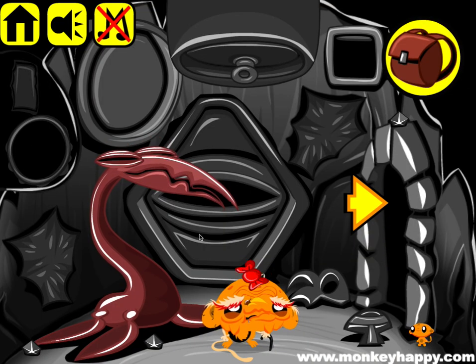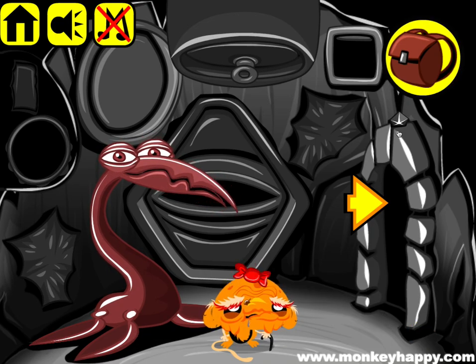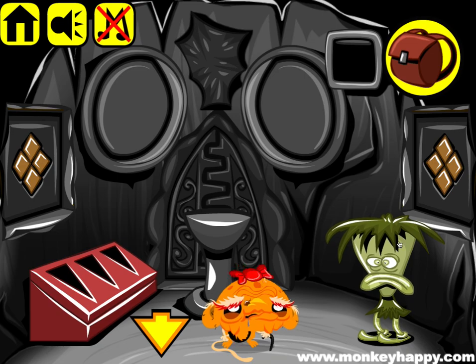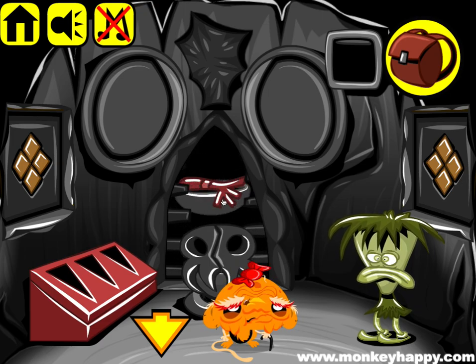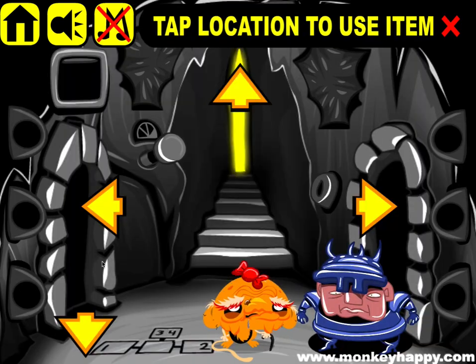Now we haven't picked up all our objects yet, so let's continue doing that. Pick up our torch and all these bits and bobs. Now combine the head parts — this opens up. Combine these circle parts and go on here and stick that in here to get the key.